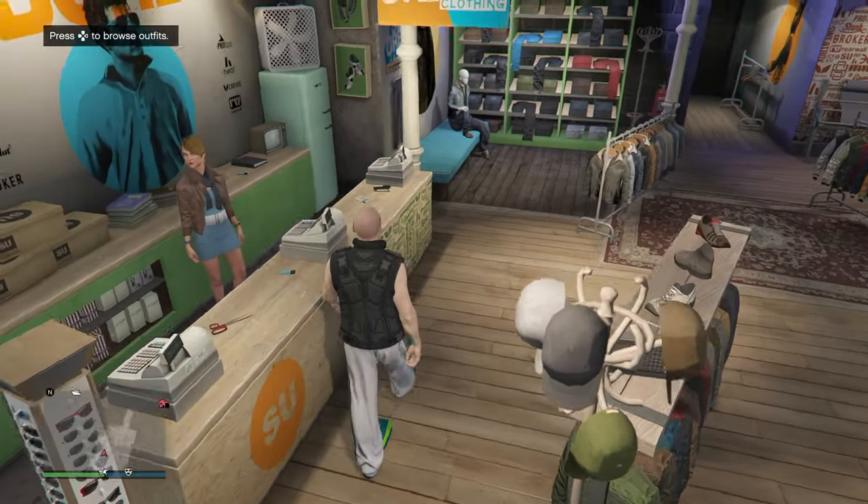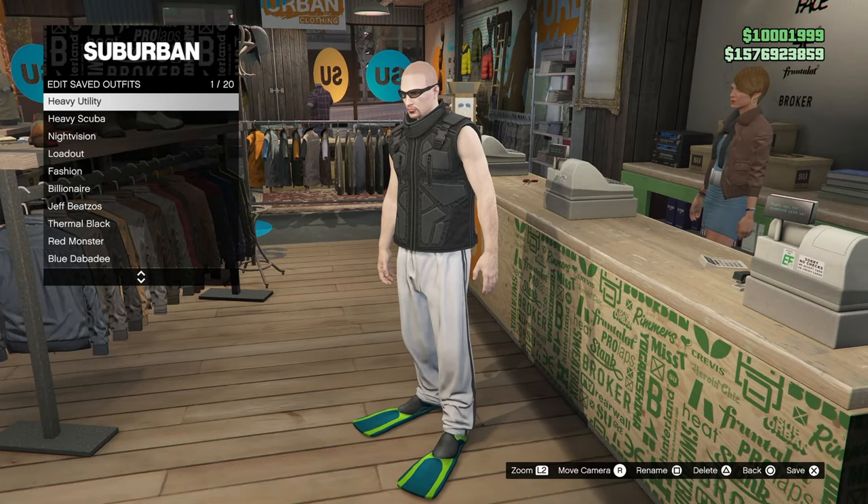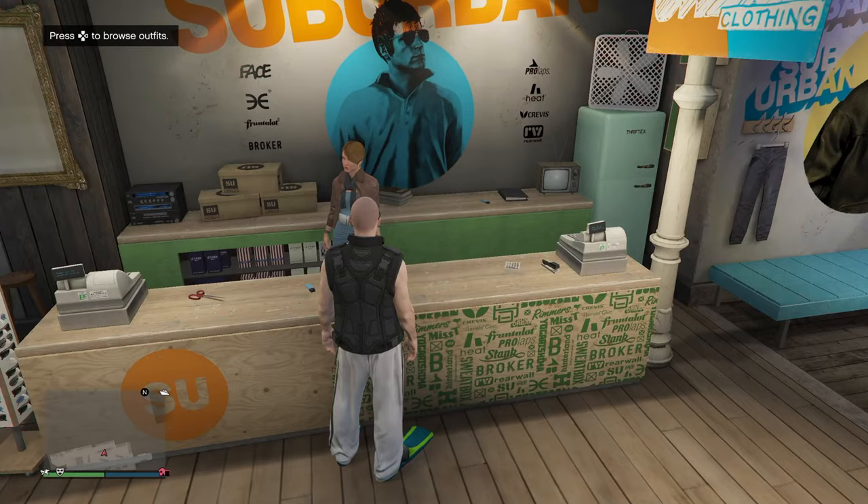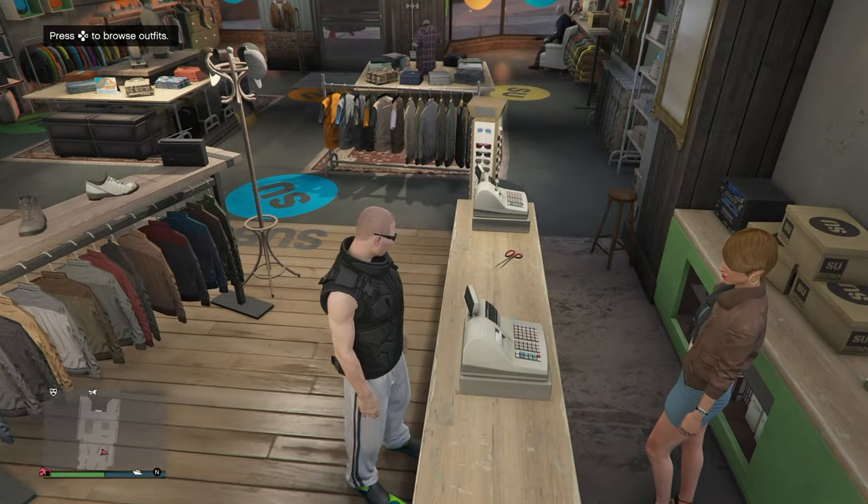Unfortunately you will also have the awful white jogging pants. Now save the merged outfit, and that's how you can merge the heavy utility vest with the scuba suit flippers.